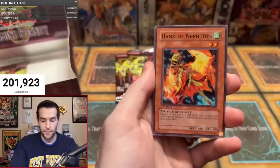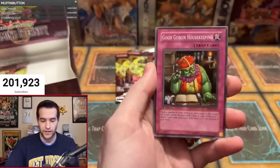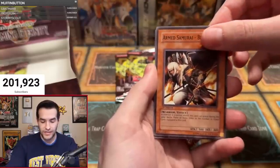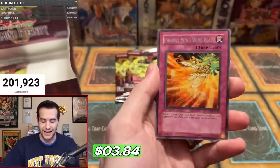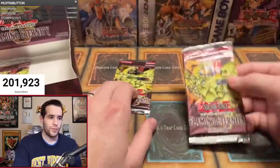One, two, three, four. Come on! Blade Rabbit, Hand of Nephthys — we need the Sacred Phoenix — DD Dynamite, Golem Sentry, the Burning Mouse, Good Goblin Housekeeping, Hyena, Armed Samurai Benkai. And the Phoenix Wing Wind Blast — best rare in the set. That's a plus, but also nothing else. Two packs left.